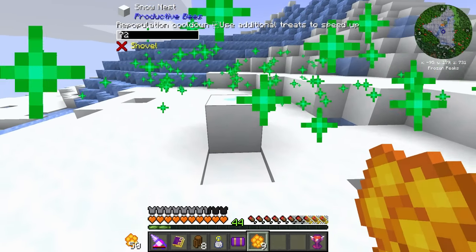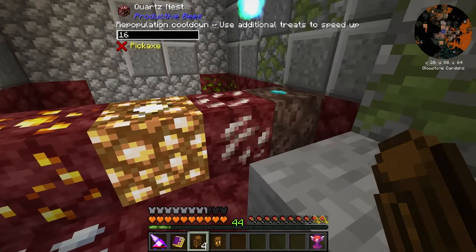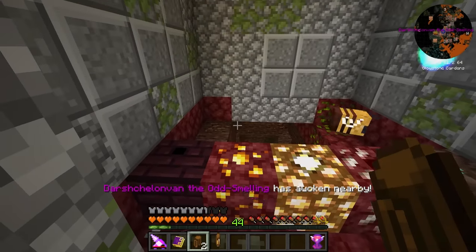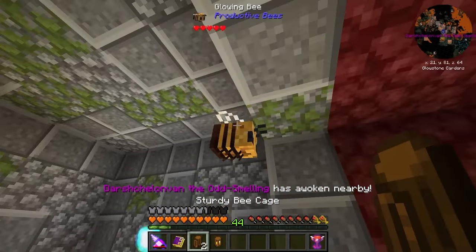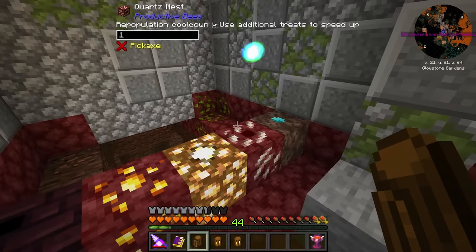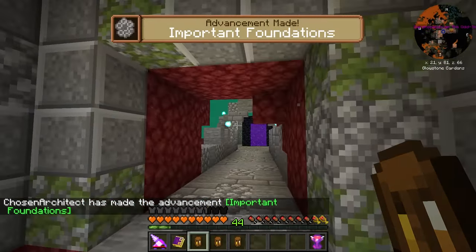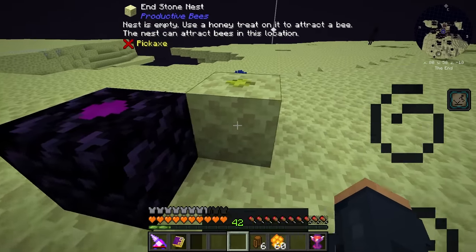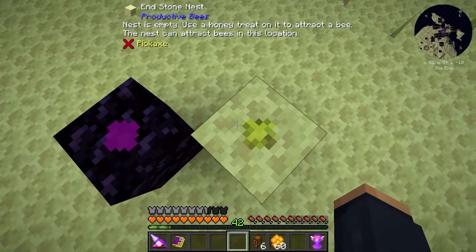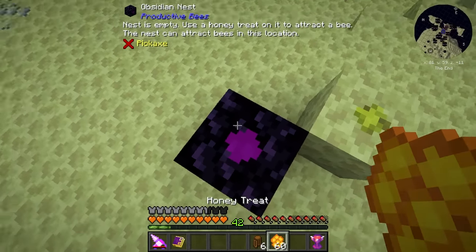I'm slowly but surely getting there, getting all of these fed. Thank goodness I made the honeycombs in the Mystical Agriculture farm — otherwise this would take so long. I'm currently working on the ones that are in the End. I've got a few of them now. I've just got to wait for this one and this one, which is the glowing bee. Now I have the sturdy bee, the gold bee, the glowing bee, and I'm just waiting on the quartz.